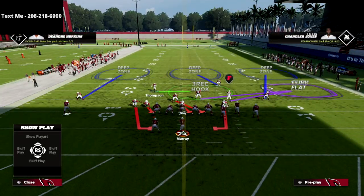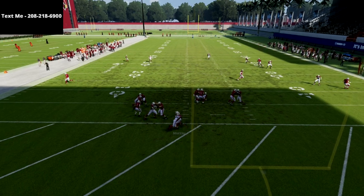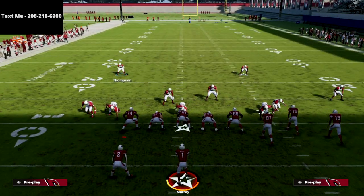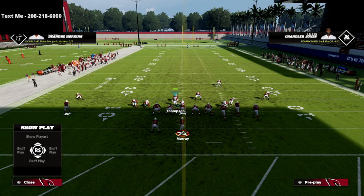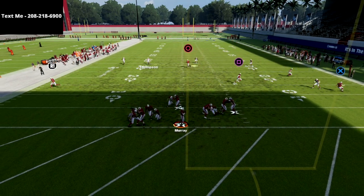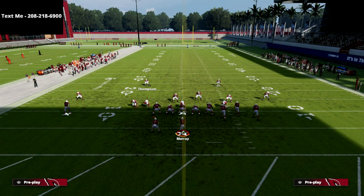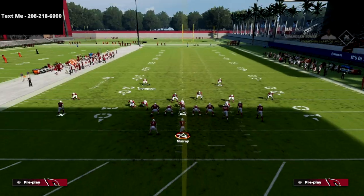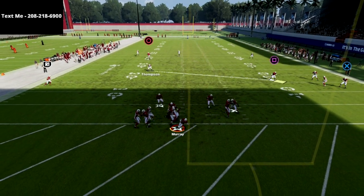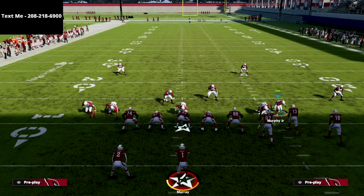Setting the pressure up just like this — block the running back, snap the ball — and you'll see the looping pressure comes completely free right through the A-gap. This is a really good blitz: a simple five-man pressure, very easy to set up. When your opponent blocks the running back, you'll often get at least one person free. Every now and then they'll pick it up, especially if you run this in practice mode repeatedly, but for the most part this comes completely free against a blocked running back.